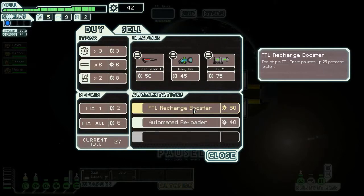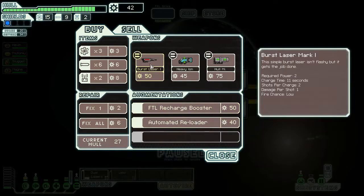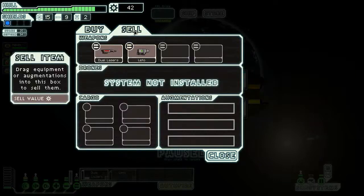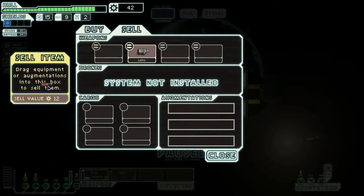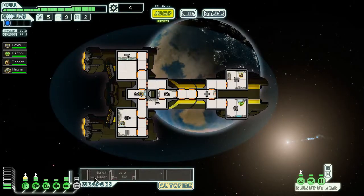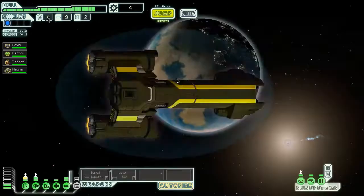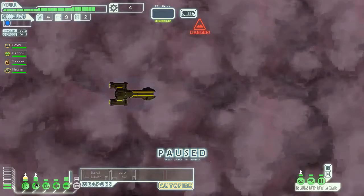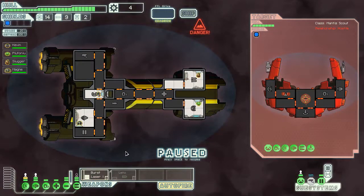I'd like a burst laser, to be honest. Let's sell... either one we can sell, but I think we'll be selling this one. Here we go. We need to upgrade our weapon system and some more power, so our reactor and weapons are next. It's hunting you — Noob will be hunting you as well.